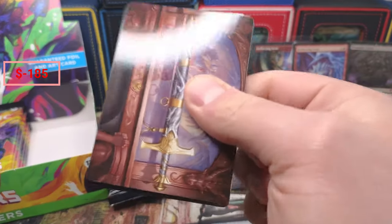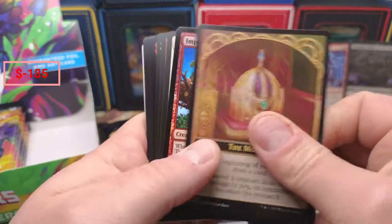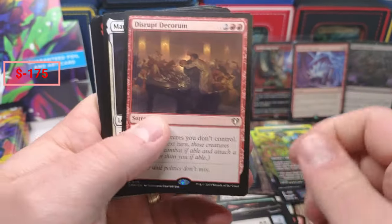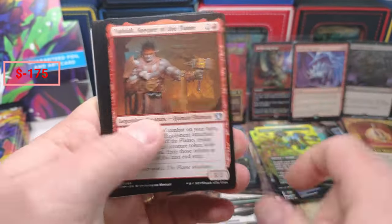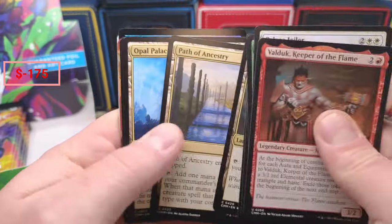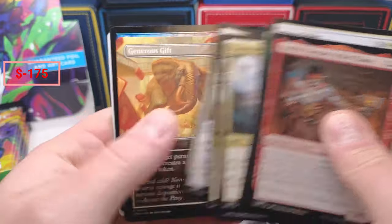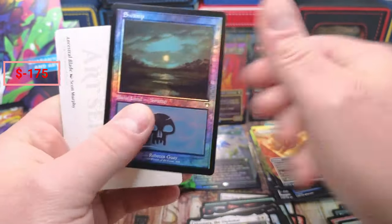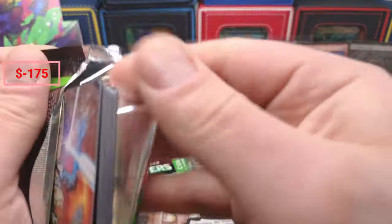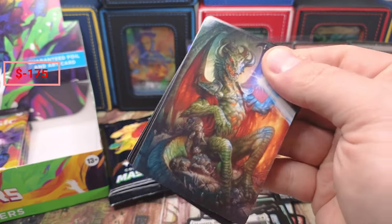Give me that Lotus — we got a Tutor though. Tutors are amazing. A little Plunder, Grand Abolisher — a couple bucks on that. The Quorum and Mangara, okay, nothing crazy there. Fierce Empath, Path of Ancestry, Opal Palace, Generous Gift, and a Swamp. Oh, we're just pulling all kinds of slots today!